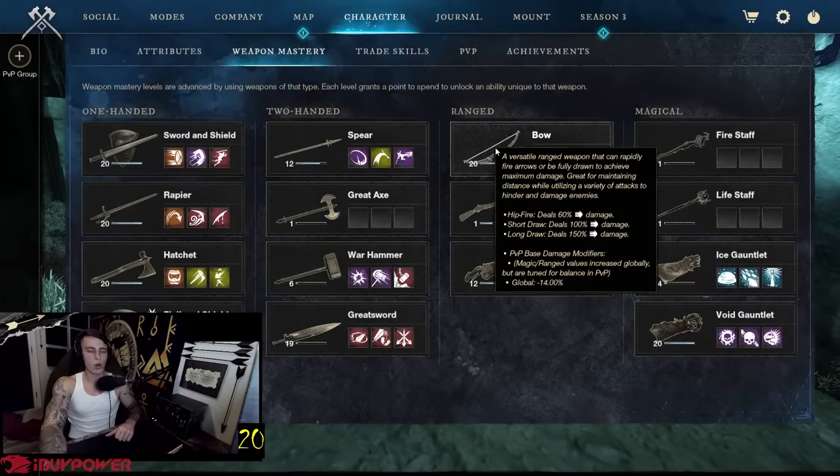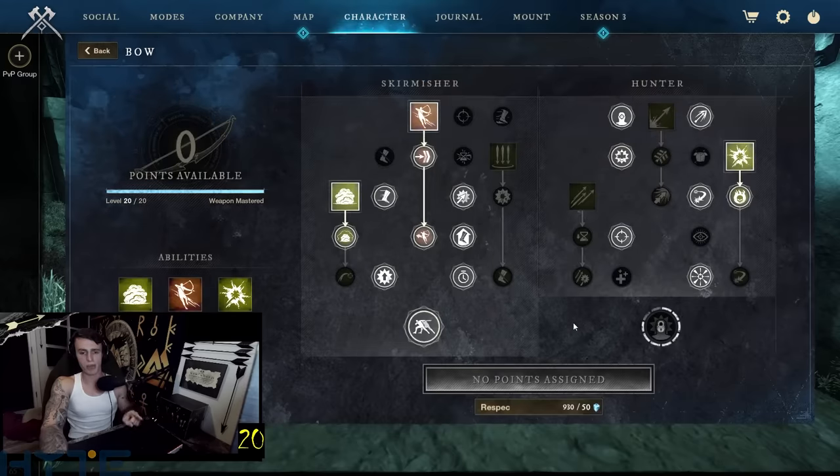Moving on to the bow weapon skill tree. On stream you guys see me play a lot of different abilities — I like messing around — but these are by far the best three and the ones I recommend. If you want to see my other weapon skill trees for the bow, it's in my Discord. Link to the Discord is in the description — I have all my weapon skill trees for the bow in my Discord under Arrowly's build.